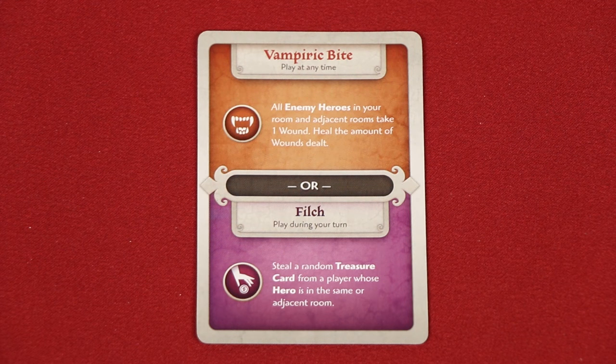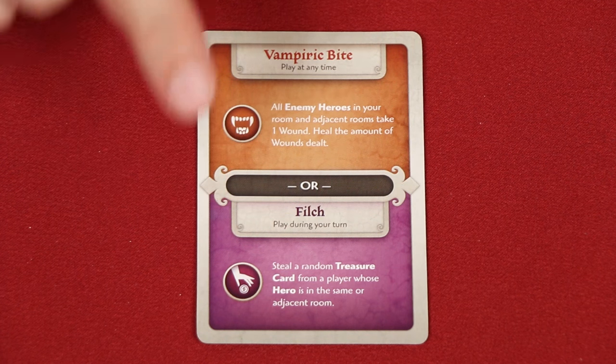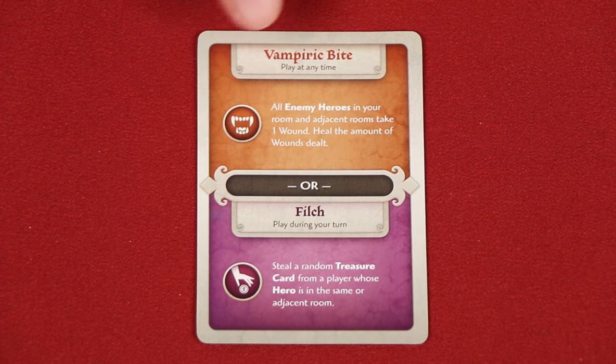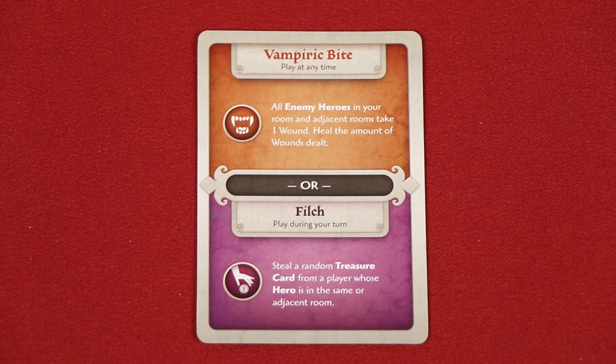We've seen that you can gain treasure cards, but now let's look at how they work. These can be played at any point during your own turn to resolve the effect on the bottom purple half. Or you can choose to use its top orange effect instead, playing it at the time that it indicates, usually as an interruption to something else happening in the game. For example, for this top action, it says we can play it at any time, so maybe during another player's turn I'm going to stop them and play this effect. If more than one interrupt effect is played in response to that same trigger, the effects are resolved backwards, meaning the last card played is the first one to take effect. Once played, treasure cards are discarded. And if the treasure deck ever runs out when you're trying to collect a treasure card, reshuffle the discard pile and form a new one.